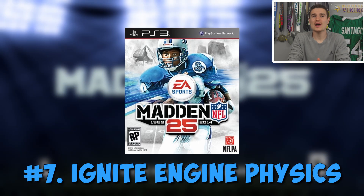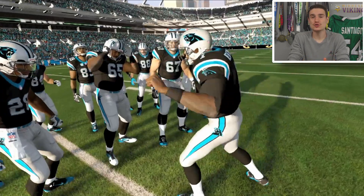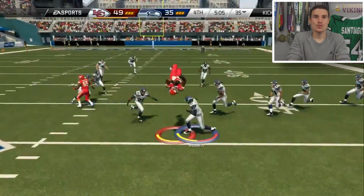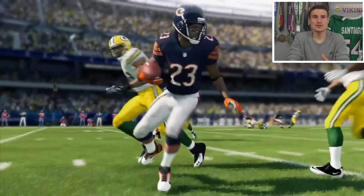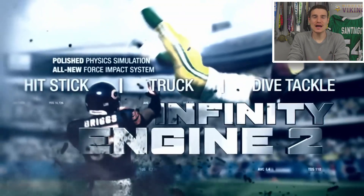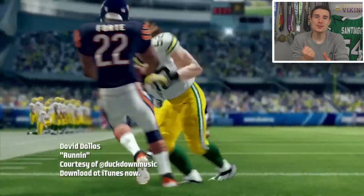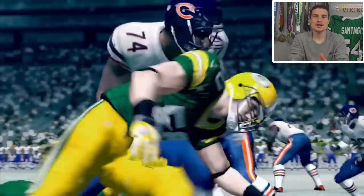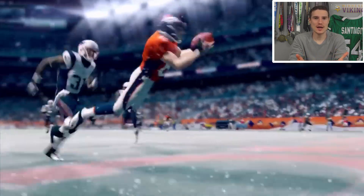Number 7: Madden 25 Ignite Engine Physics. When Madden 25 came out, it introduced a physics-based tackling system which was a little clunky at times, but it was more organic and realistic football. Defensive players coming full speed downhill at running backs would actually make a big play and you could really feel the power given to that running back. It gave Madden a more organic feel with way more varied and less repeated animations than what we have now.